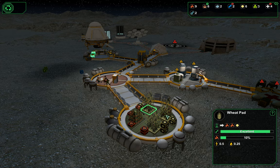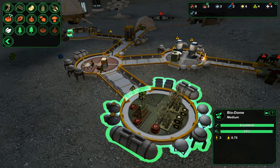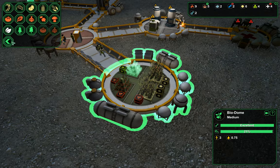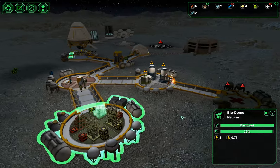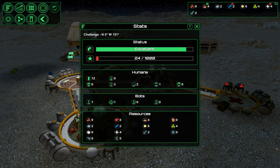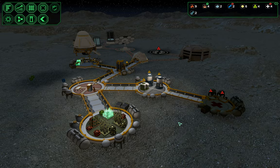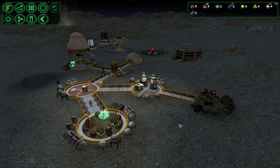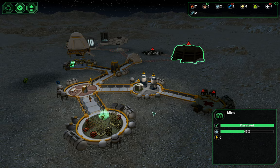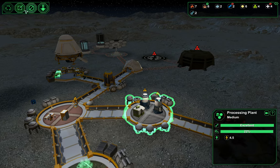So what are we going to do? I can change out some of this wheat for a tomato — actually that's a good idea. Let's recycle that and put in a tomato plant. That'll give us a little bit of extra food. It's a fast-growing, high-maintenance plant but we do have a biologist to work it.